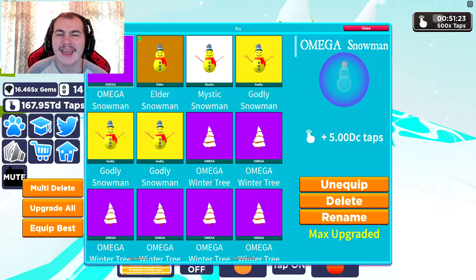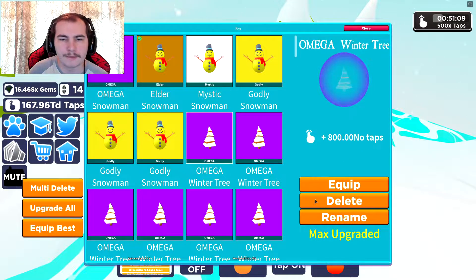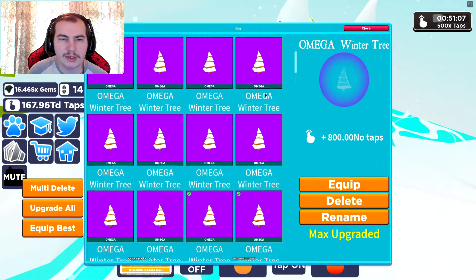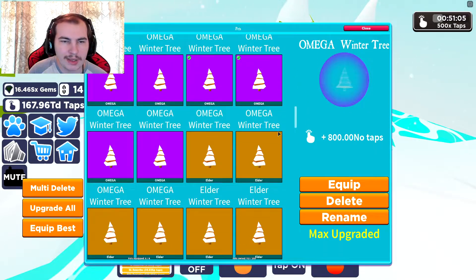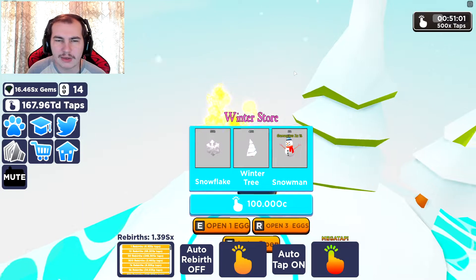Here is the Omega Snowman. Now we're on DC, which I think is a Dectillion, which is obviously 10. We actually went straight past the NO one. I can't even guess. Also, the Omega Winter Tree is 800 NO, and then the Snowflake one is 300 NO, which is pretty damn good.